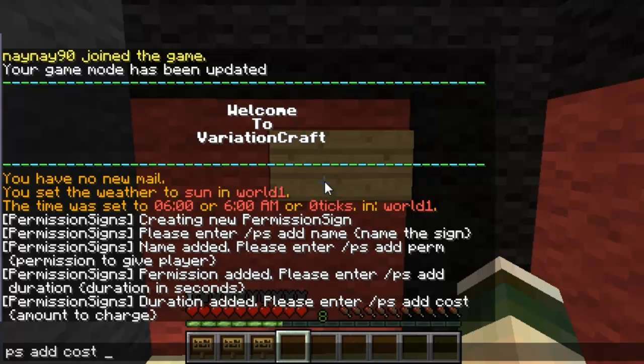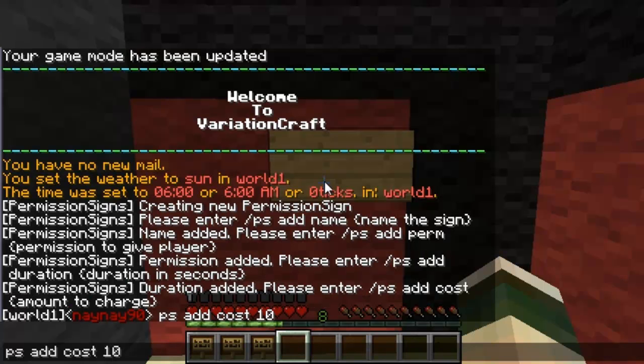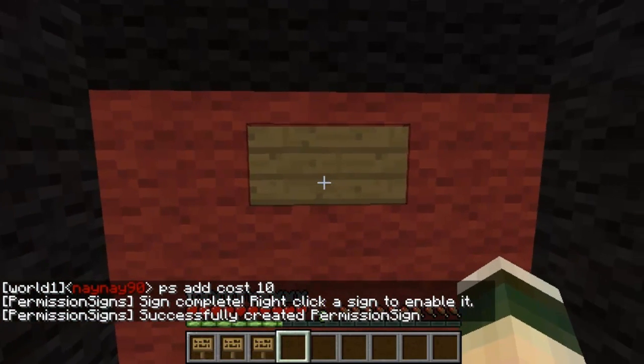Then you've got ps add cost and then whatever you want the cost to be. I'm just going to leave them all fairly cheap so the example works well. As you can see, just right-click the sign to enable it and then it's there.